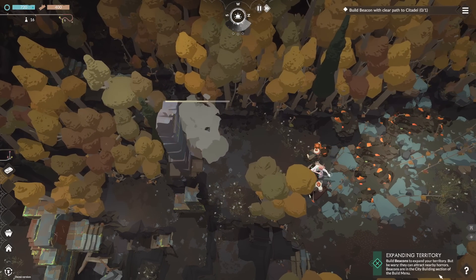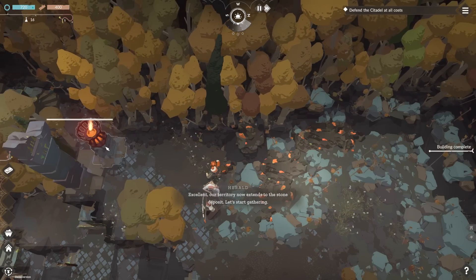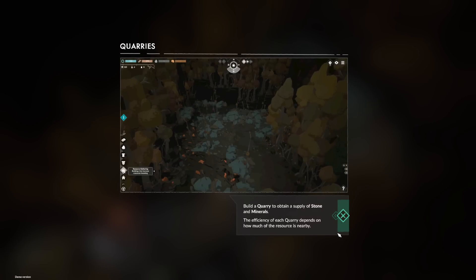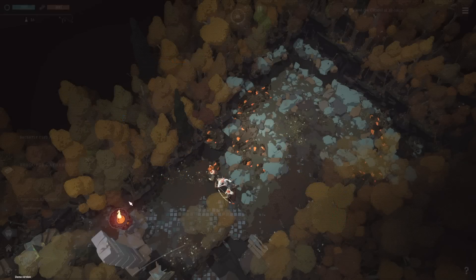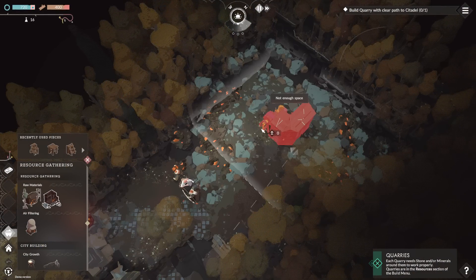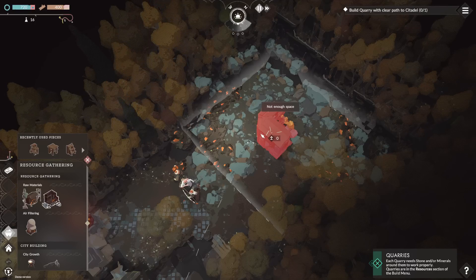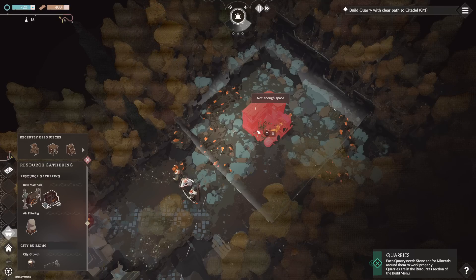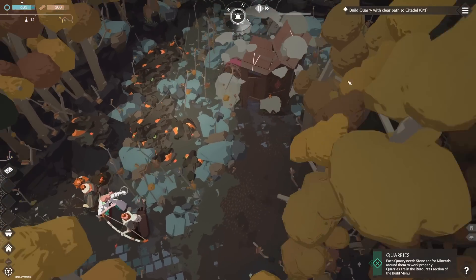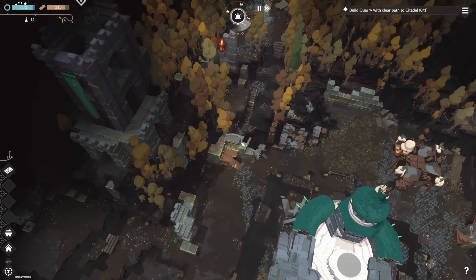Be wary - they may attract nearby horrors. Build a quarry to obtain stone and minerals. Depends on how much of the resource is nearby, that's how effective it is. Medium. That's probably the best we're going to get, and it's literally just designed for it here. Just need to make sure the door is actually moving towards our base.